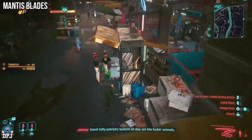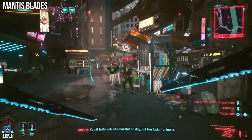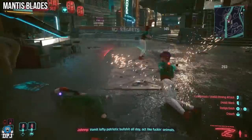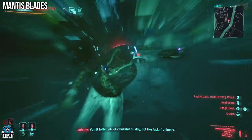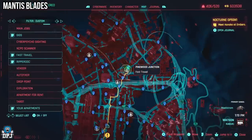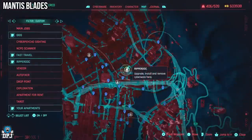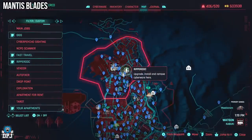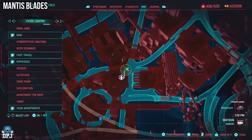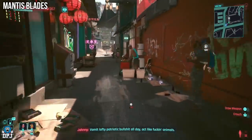Next we have the newly added mantis blade types, my favourite being the electrifying mantis blades, but there's also a toxic variant and more. With the 2.0 update, CDPR have replaced the old electric mods with amazing new versions. These aren't iconic but they're absolutely incredible. They can drop at random from certain enemies, and I actually found two pairs in the same building. You can also buy them at around level 40 at certain ripper docs — the one shown on screen sells three pairs including the electrifying ones.